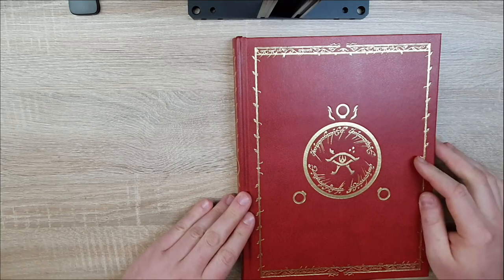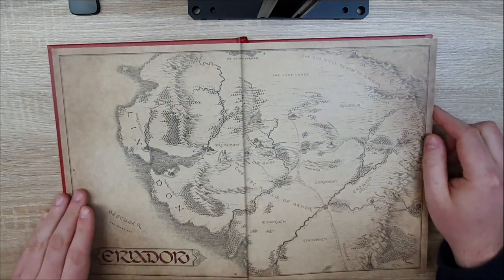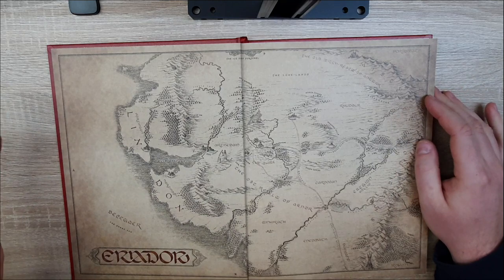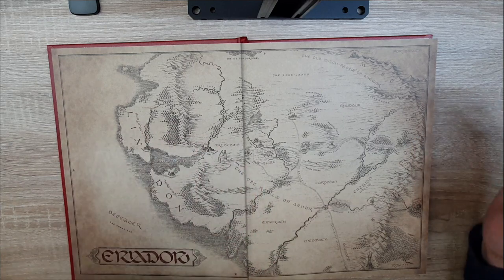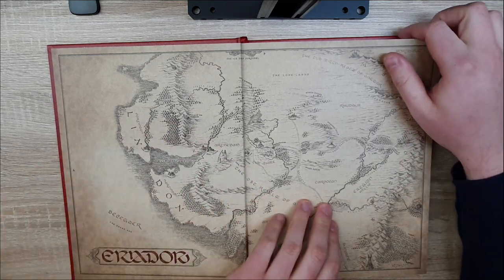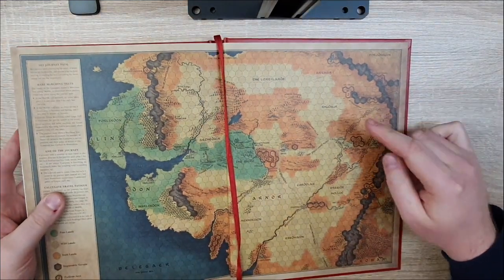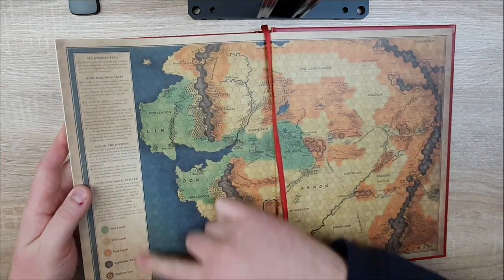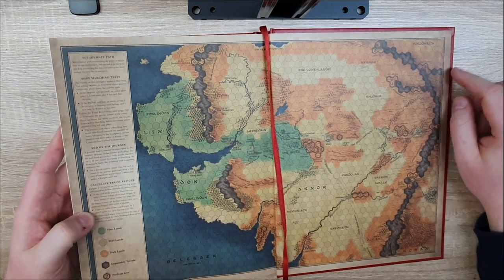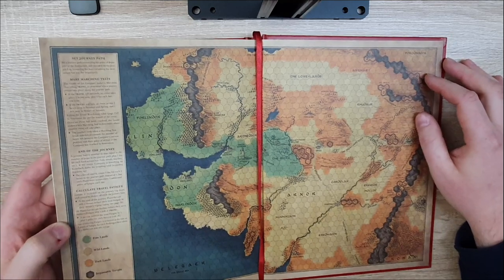Let me show you what this is about without going through the whole book — I'll skim through large parts. Inside the cover is a player map of the region where this is set: Eriador, which is in the northwest of Middle-earth with the Shire at its center. The One Ring is not set in the entirety of Middle-earth; you can play wherever you want, but this is the default region. In the back we've got the same map as a hex map, because the travel rules use the hex grid to determine how long travel takes and what might happen during travel.